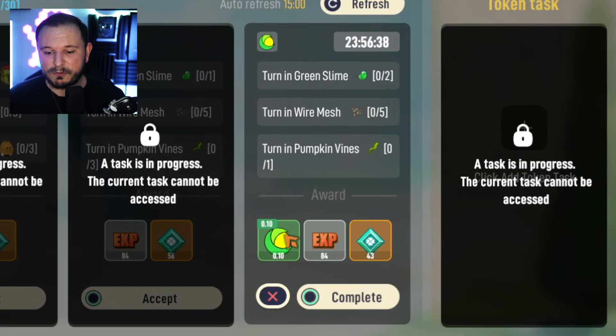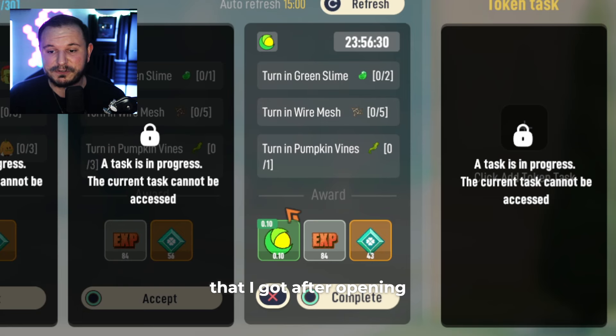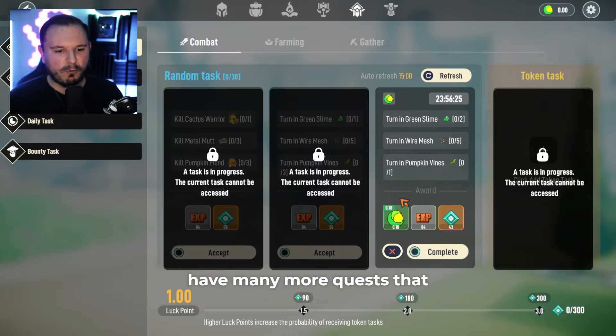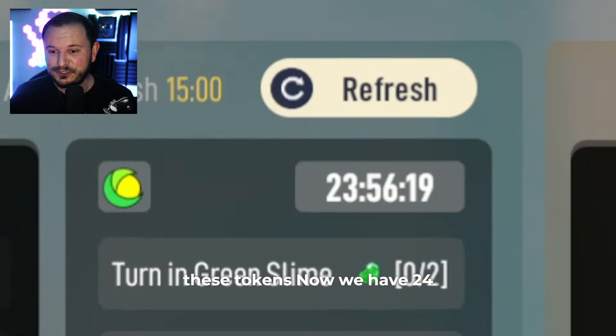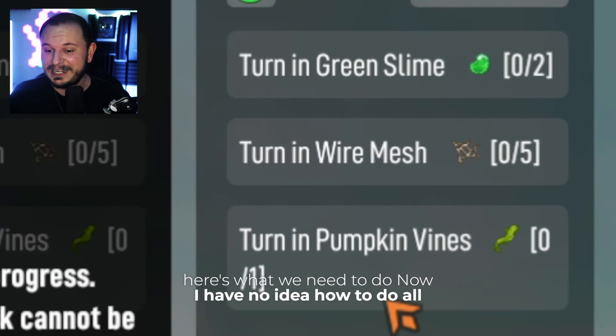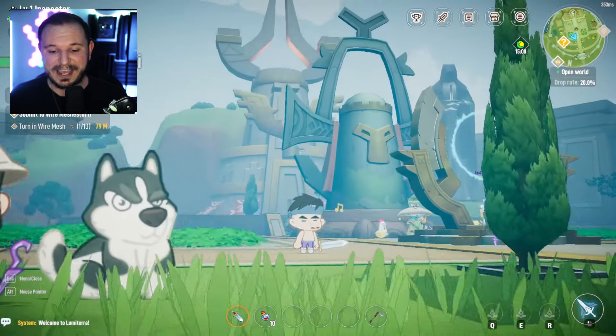As easy as opening the task board — we have our token tasks right here. I've already accepted this quest to get 10 cents of their token. Basically, this is their stablecoin, and this is just the first quest that I got after opening the game. I'm literally level one. So you have many more quests that are more difficult to do in order to earn more tokens. We'll try together to earn these tokens. Now we have 24 hours to do it, and here's what we need to do. I have no idea how to do all of these tasks, so we'll figure it out together and explore the game.